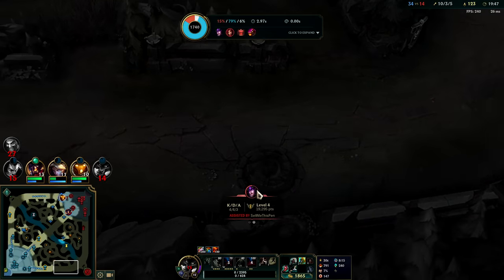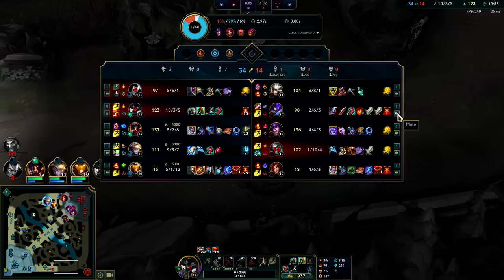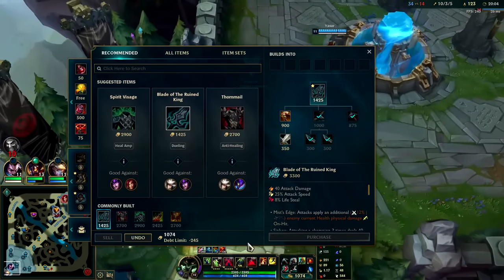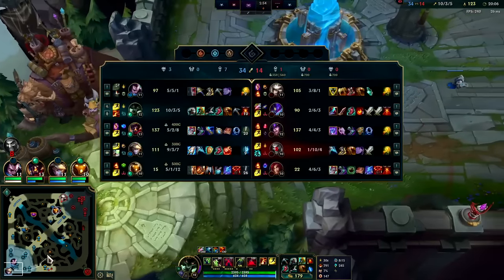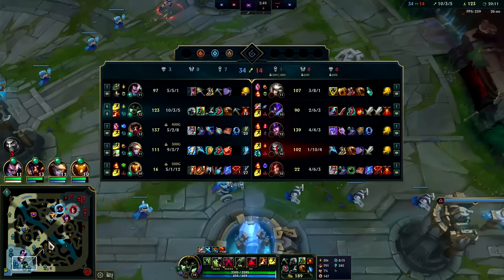In League, building a gold lead short term is easy but maintaining it's hard — if you die one time they're already caught back up. They're barely behind in gold at this point, they may be down like two or three K gold as a team, that's it. The only advantage you can really maintain in League consistently is objectives — so these three Dragons we have, it's a constant three Dragon stat advantage.